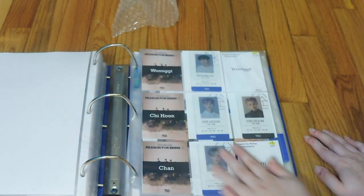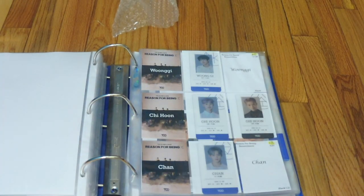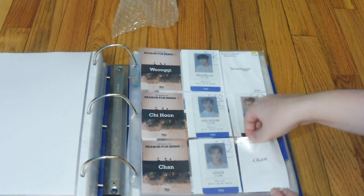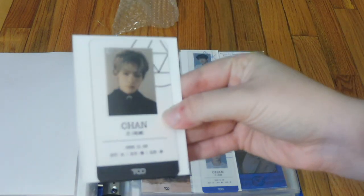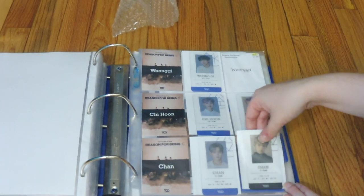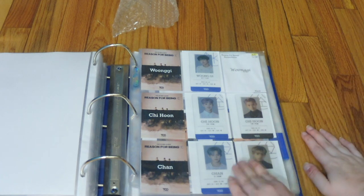The next group we're gonna move along to is TOO. Reason for Being is almost done — just waiting for the person I bought my Wongi black border from to send it out. Here is Chan's black border; I ended up ordering it with his folding card as well, but I'm gonna sell that.